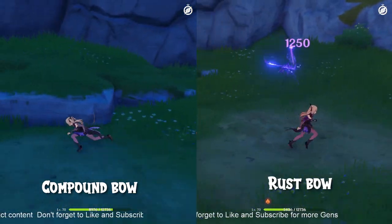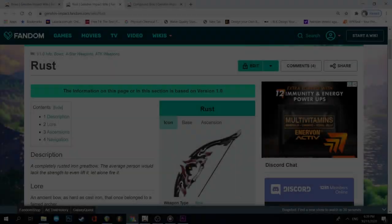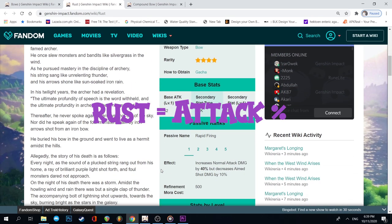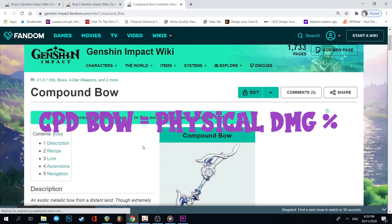This shows us one of the advantages of using the Rust Bow, as the Rust gives an additional attack percentage bonus in comparison to the Compound Bow, which only gives you an additional physical damage bonus.